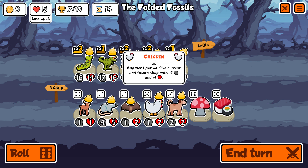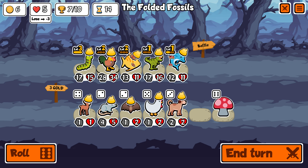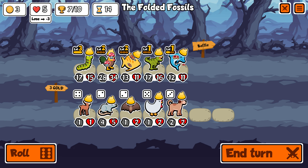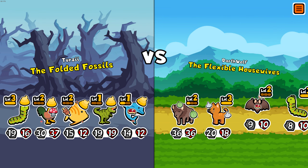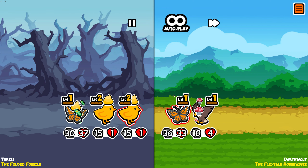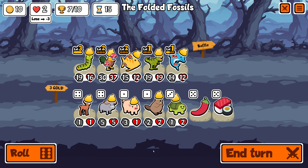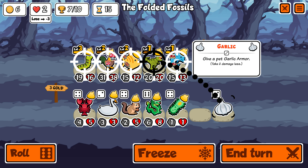We still have two losses we can take. This is going to be odd — it'll spawn two more units but they're only going to be 1/1s. Good override, maybe in trouble here — it's just 2/1s. Yeah, we take a loss. We are lethal now. Gonna freeze you — I don't like doing this but I don't have much of a choice.